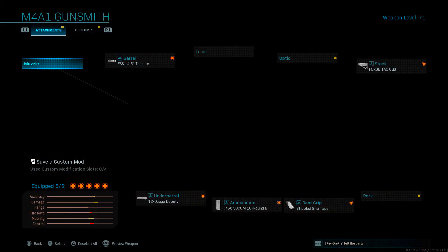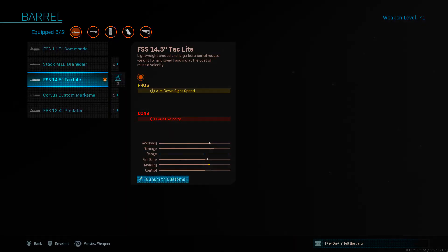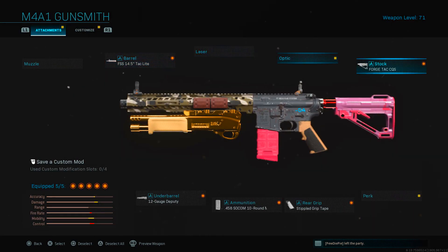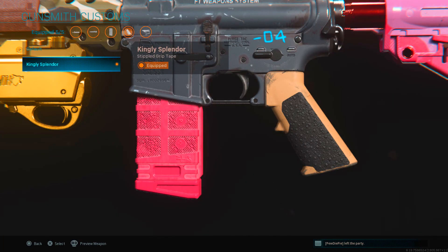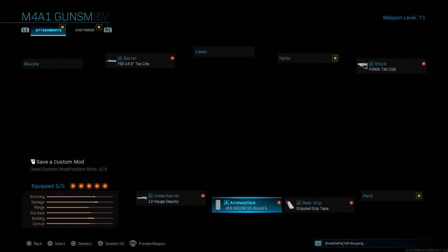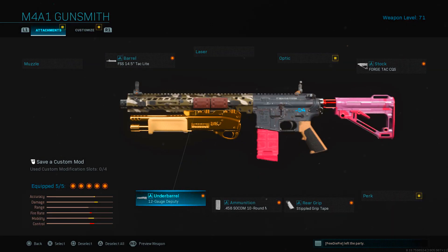Another weapon I have a lot of blueprints for is the M4, so let's take a look. I've swapped it out — I've got the Attack Light Soulful Wonder on there, then the Forge Tac as my Breakup variant, the stippled grip tape as the Kingly Splendor blueprint, the magazine as the Breakup, and then the underbarrel as the Kingly Splendor one again. It's just a wacky-looking weapon but it's quite fun to do.